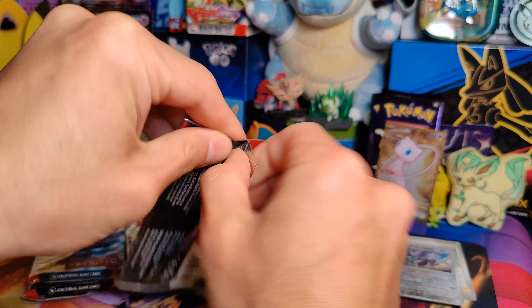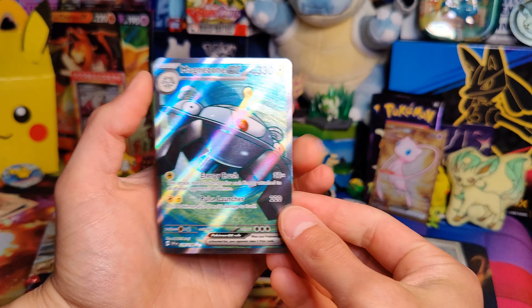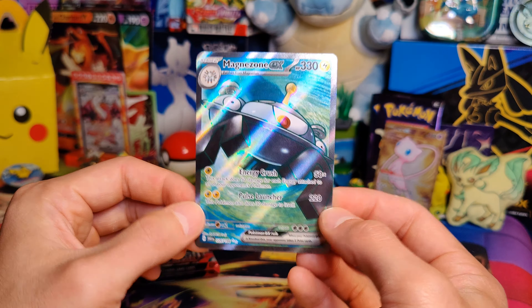Let's do pack number one. We got six packs today, hoping we can get at least three Supers or better, and if they are new, that is really what we need. Fire Energy to start. Wiglett, Greavard, Maschiff, Spewpa, Mabosstiff, Miriam, Spidops, Blissey, Reversal of Room, and a Pawmot Hollow. Nothing in that one.